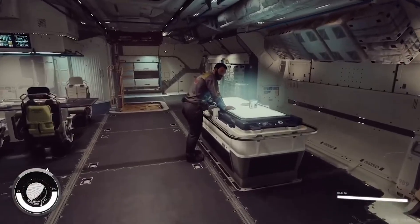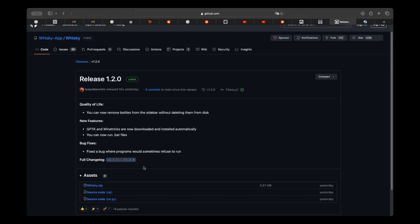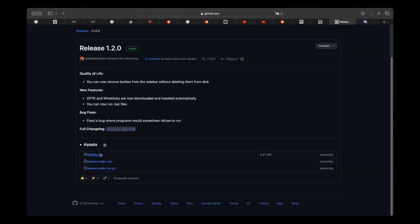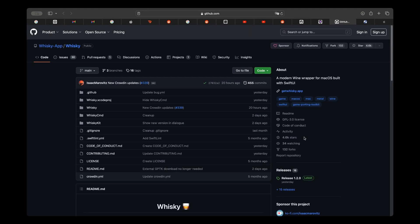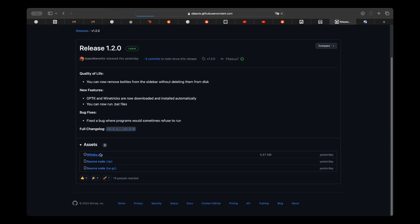So to get Starfield locked and loaded on your Mac, we first need to install the Windows version of Steam. To do that, we're going to use an application called Whiskey, which is based on an older framework called Wine, which used to allow us to run Mac games on older architectures of macOS. Whiskey is a newer version that also incorporates Apple's Gaming Port Toolkit. We're going to head over to the GitHub — URL is in the description below — and download the latest version of Whiskey.zip. Inside the zip file, you'll find a Whiskey app, and we'll drag that over to Applications.